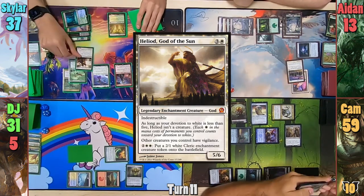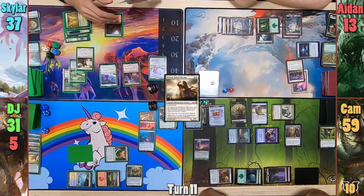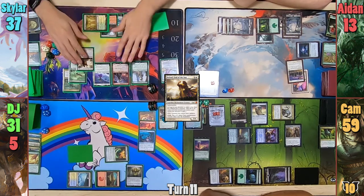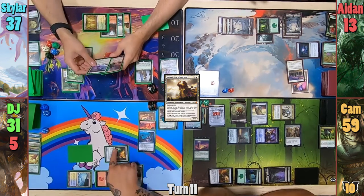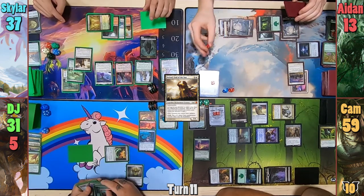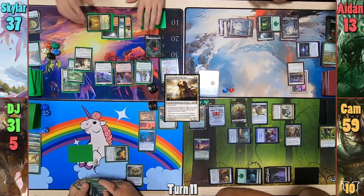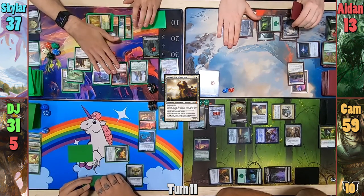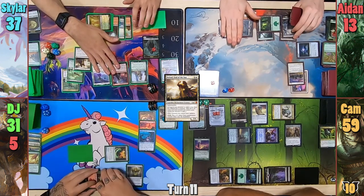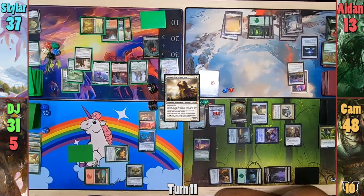Skylar then casts Heliod in his main phase, and then Rhonas again. He's tempted to swing at DJ, but DJ promises not to use the first activation of the door on Skylar. Skylar also realizes he should have two zombie tokens from Oketra for casting Rhonas and Heliod. He heads to combat and swings Oketra and Hazoret at Cam, who takes the hit for 11.